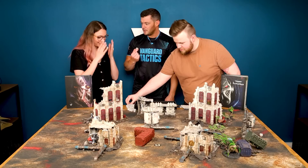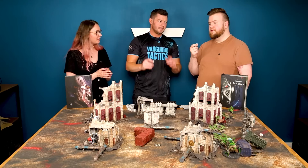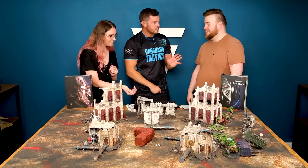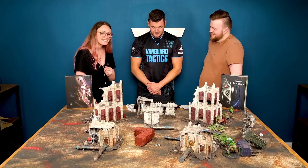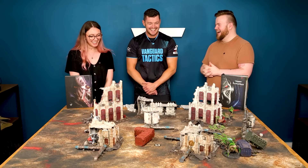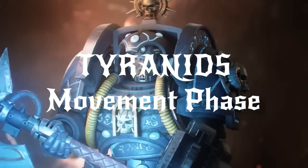Now it's time for the roll off. This roll off will determine which of you will be going first — and if you win this roll off, you have to go first. Wills rolled eight, Maddy rolled two. So, Tyranids, turn one — let's do this.